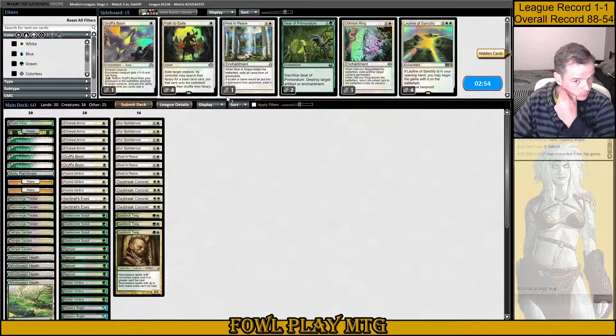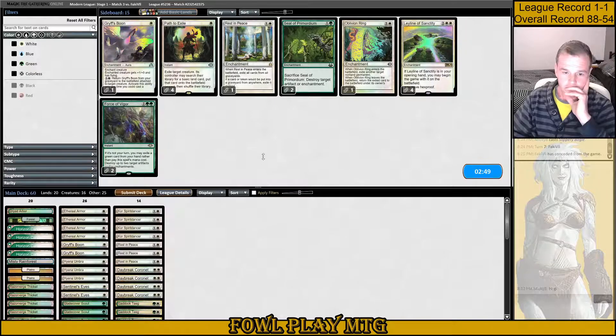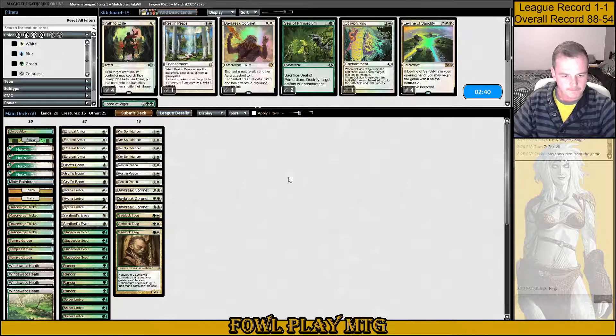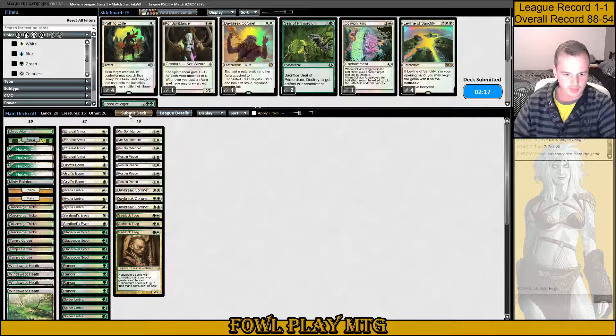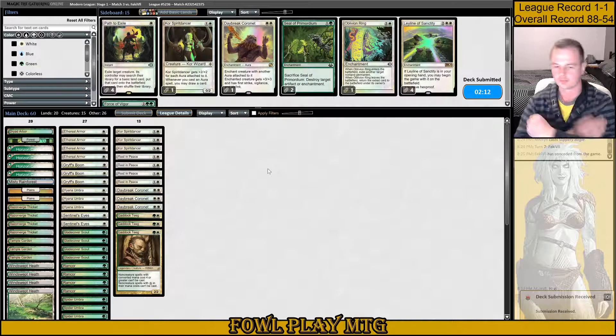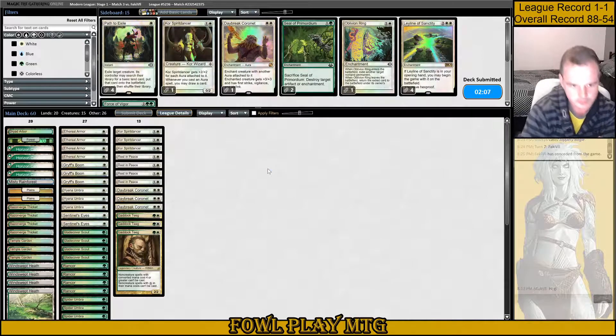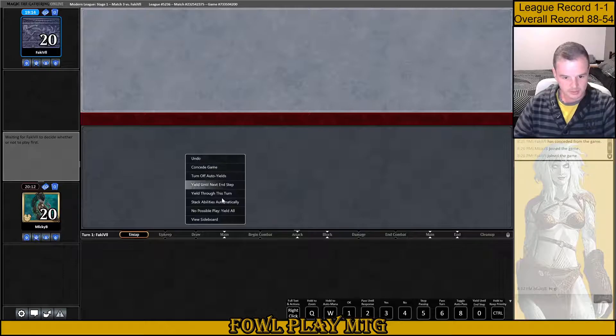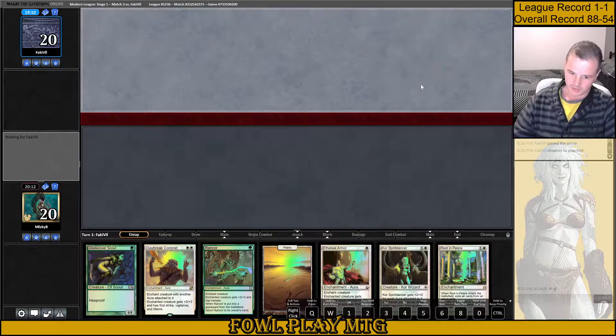Game three. Let's bring back in the Griftspoon over a Daybreak Coronet. Daybreak is great especially now that they've got Shark Typhoon, but I think lowering the curve slightly is probably more important. I could bring in this fourth Rest in Peace — I might bring in the fourth for a Core Spirit Dancer. Got a fair few two-drops in our deck at the moment now, an extra six that we've boarded in. We board out Leyline, a Core Spirit Dancer, and a Coronet. So we didn't upset the curve too much.